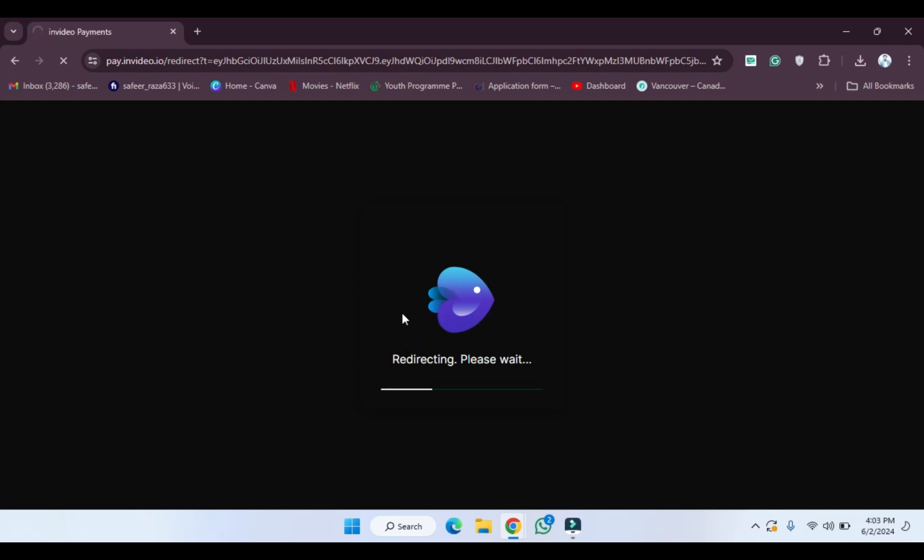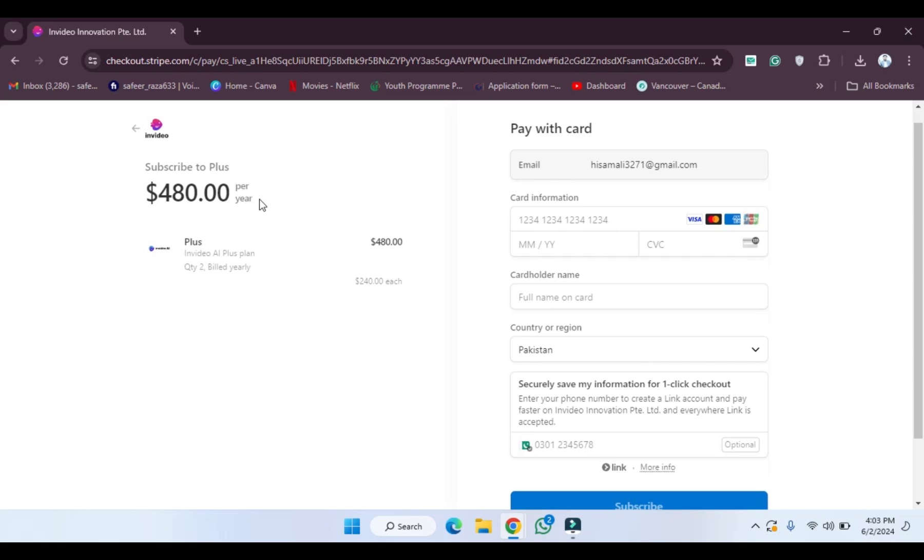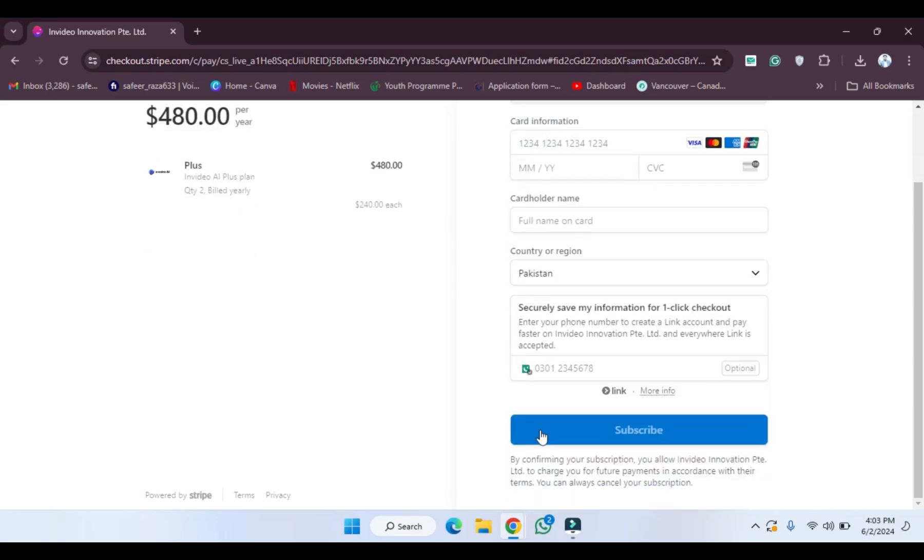After clicking, you need to provide your payment details. Wait a few seconds and you will get the premium plan and be able to take advantage of its features. As you can see, this is the billing screen — provide your payment details and hit Subscribe to complete the purchase.